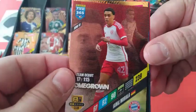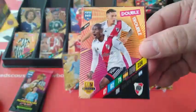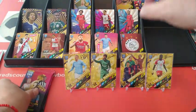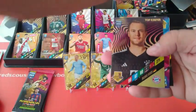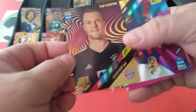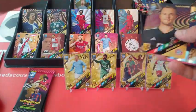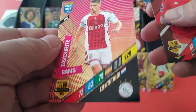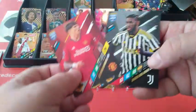VVD Titan — yes! Homegrown Musiala — brilliant, love the kid. Double Trouble River Plate: De La Cruz and Barco. Two base cards. Top Keeper Manuel Neuer — how are we doing with Top Keepers? We pulled four of them — not bad! Magician Rafinia. Fans Favourite Kenneth Taylor, Ajax. Two base cards.